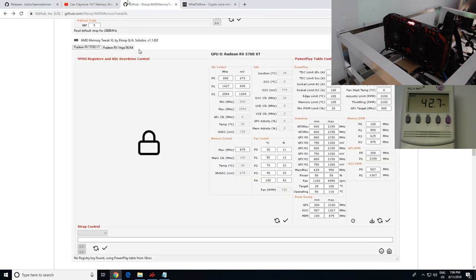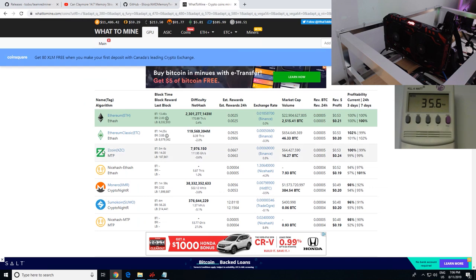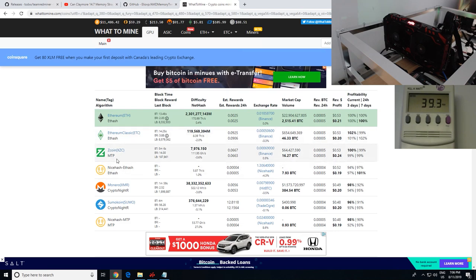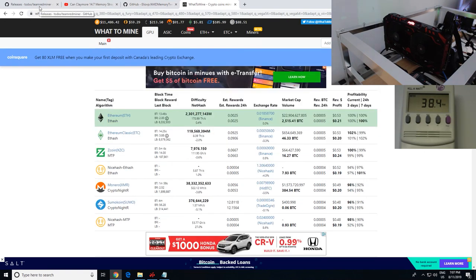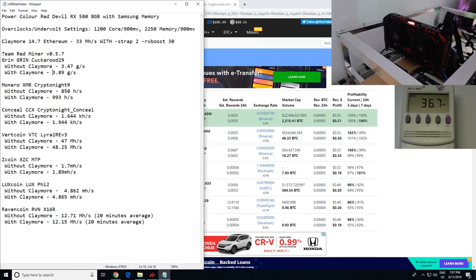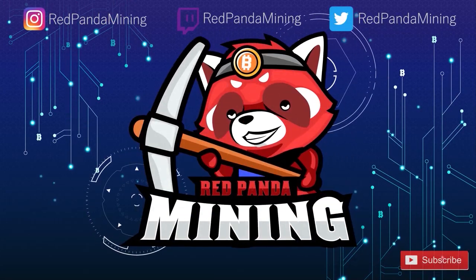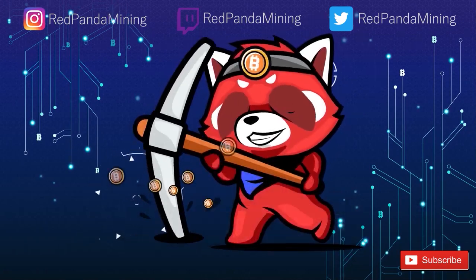Anyway guys, that was a fun little test. Let me know what you think about this and the new Team Red Miner. I think it's pretty cool that AMD cards can finally do really well on other algorithms — Zcoin MTP especially — on an RX 580 8 gigabyte card. Let me know what you think, smash the like button, and I'll see you guys in the next video. Have a good one, peace out.